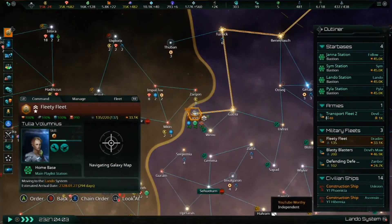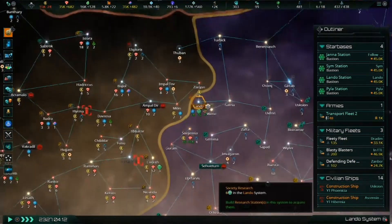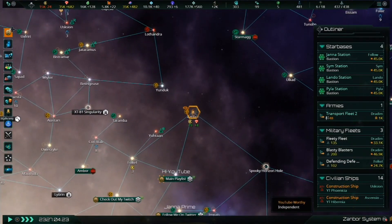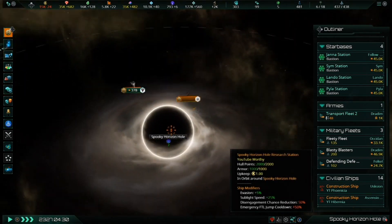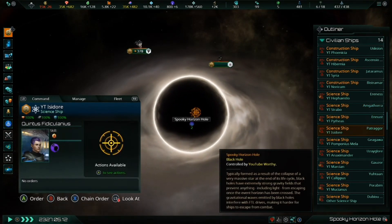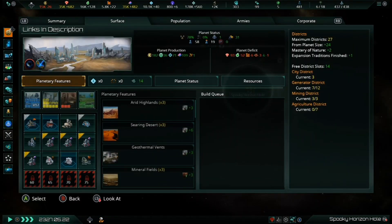Before we continue, I'd like to remind everyone that tonight at 9pm EST, I will be streaming Stellaris Console Edition with the new Megacorp Expansion DLC, and starting a brand new game with a corporate empire. I'll need your help to create this empire at the start of the stream, so come by my Twitch channel when I begin the stream, and we'll spend the first while together having fun and creating our first Galactic Megacorp. The stream starts at 9pm EST, and the link for my Twitch channel is provided in the description below.